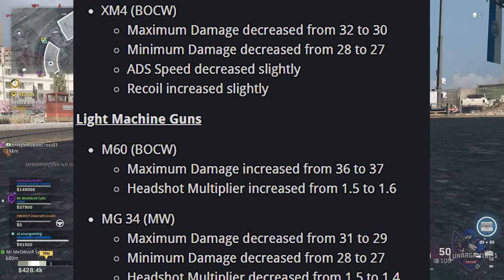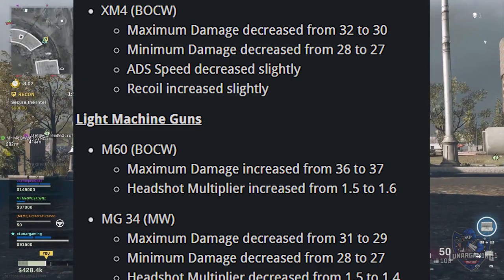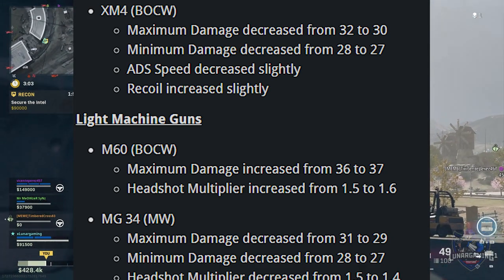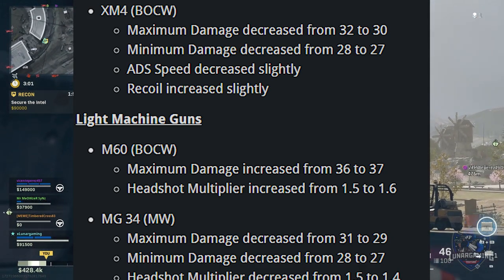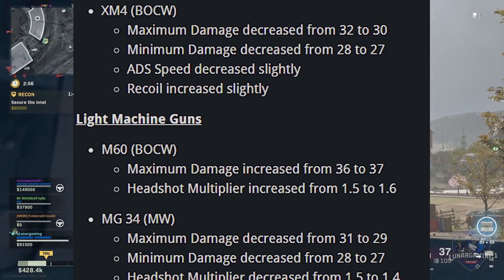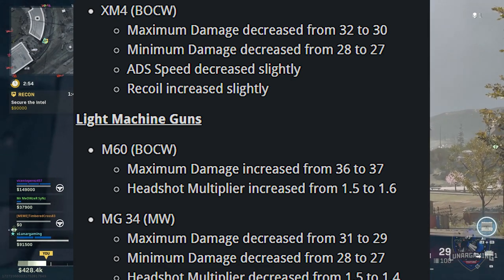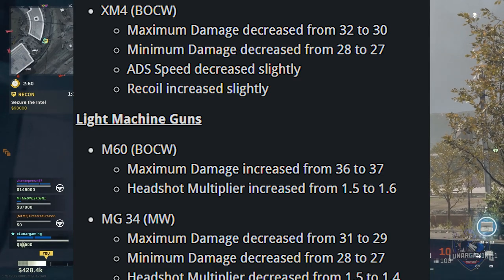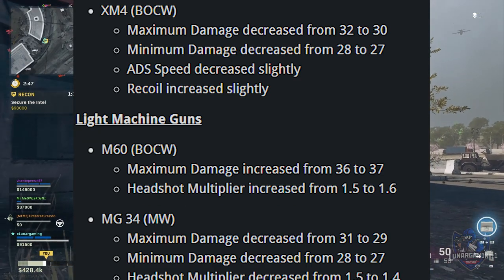The QBZ also had base move speed reduced by 3%, base ADS move speed reduced by 5%, upper torso increased from 1.1 to 1.2, and lower torso increased from 1 to 1.1 — so the QBZ has had a good buff overall. For the XM4, ADS speed decreased slightly and recoil increased slightly. To the M60: maximum damage increased from 36 to 37, headshot multiplier increased from 1.5 to 1.6. MG34: maximum damage decreased from 31 to 29, minimum damage from 28 to 27, headshot multiplier decreased from 1.5 to 1.4, upper torso multiplier decreased from 1.1 to 1.